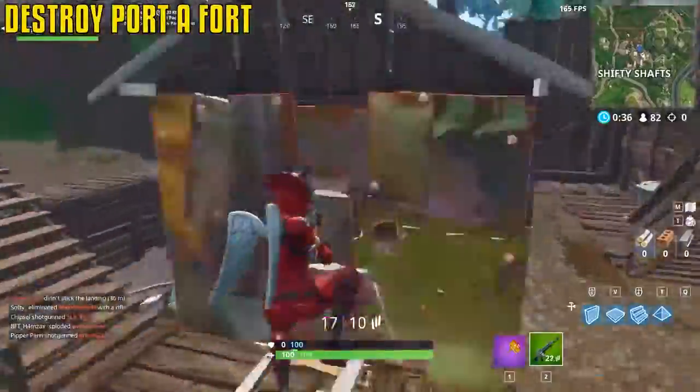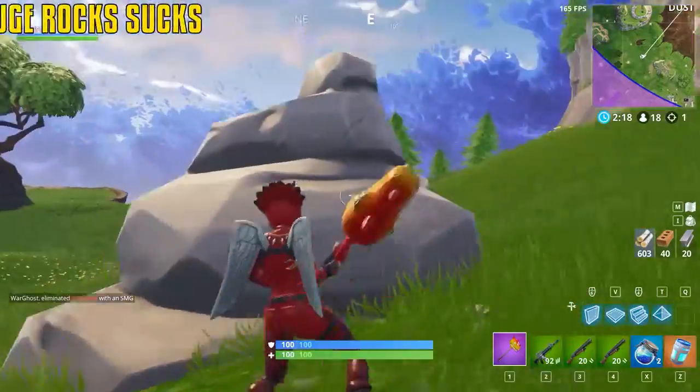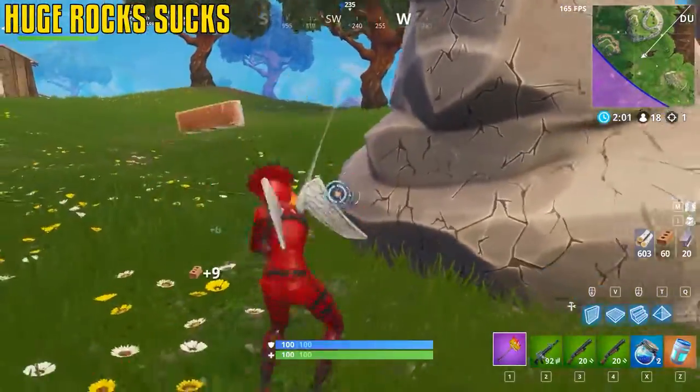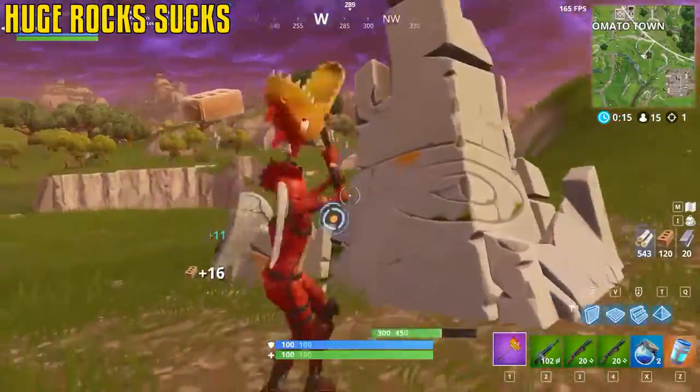Fort builds like metal take a long time, so one swing with a pickaxe and you're right through it. These super-sized rocks give very little amounts of brick — it's weird, the medium ones are good but the huge ones just suck. Leave them.